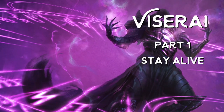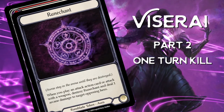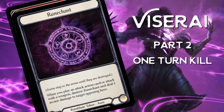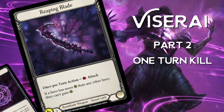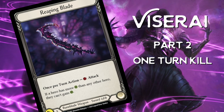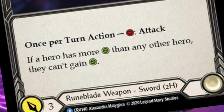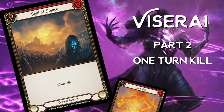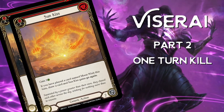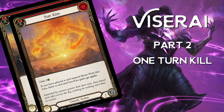The best part of the Viscerai OTK deck is that it's quite simple: you block and generate tokens until you're ready to go in for the kill. Reaping Blade is perfect as your weapon — you will almost always be at lower health than your opponent, which locks out cards like the red Sigil of Solas, making it a very poor one-red pitch card. I also advise running Sigil of Solas and Sunkist because every life matters. Every life you gain buys you another turn to generate tokens and filter through your deck to set up your one turn kill.